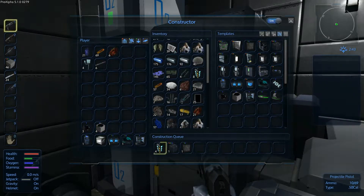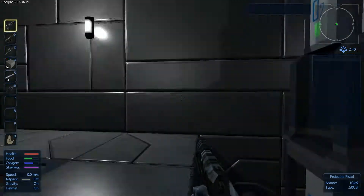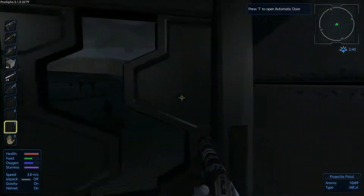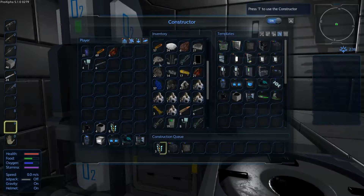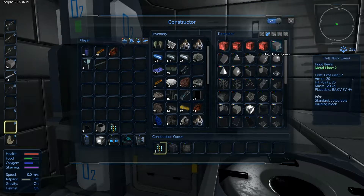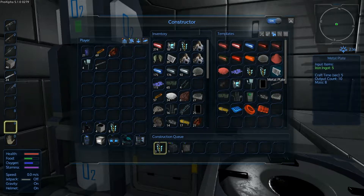Alright, I have a bunch of directional thrusters already. We can take some of these large fuel packs, they'll be nice. So we need like, a bunch of blocks. Let's see, how many metal plates can we make — thirty-nine. How much does it cost to make a metal plate? Five iron, and I think it makes ten.